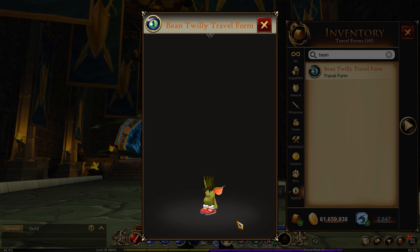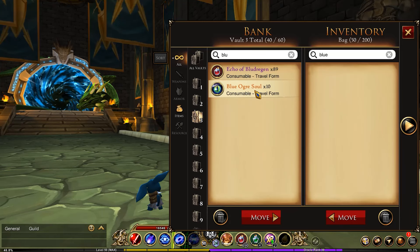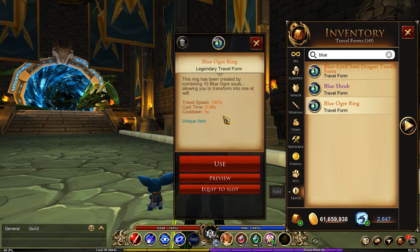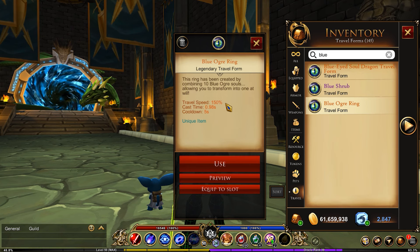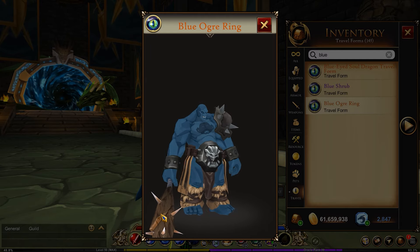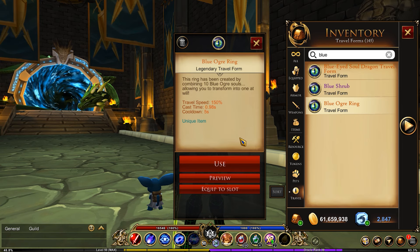The Bean Twilly travel form was obtained if you completed all of the quests for the anniversary event while it was available. Next is Blue Ogre Teeth. This is technically a consumable, so not quite the same as the other travel forms. But this was replaced by Blue Ogre Souls, which looks exactly the same. There's also a permanent version, but this only travels at 150%, so it's not really worth having. It does turn you into a nice big blue ogre, though. This item was available via the Game Ogre website.